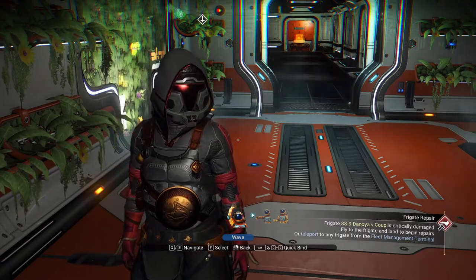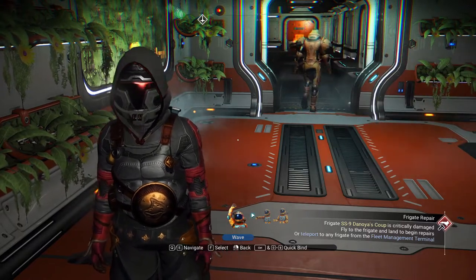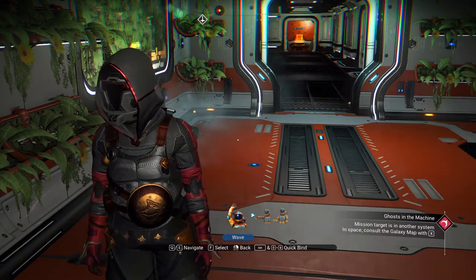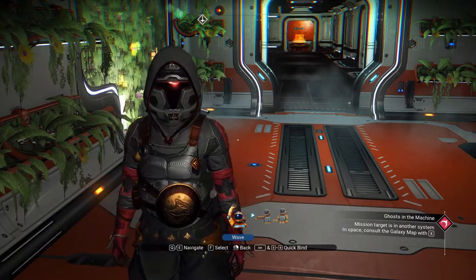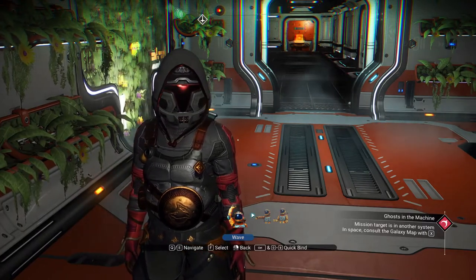I am going to be giving away some of these items this Saturday at about 6 p.m. Eastern Standard Time. Meet me at the Anomaly and find me in the database room in the Anomaly where you drop off Artemis. Find me there and just let me know you want all three and I will give you all three.